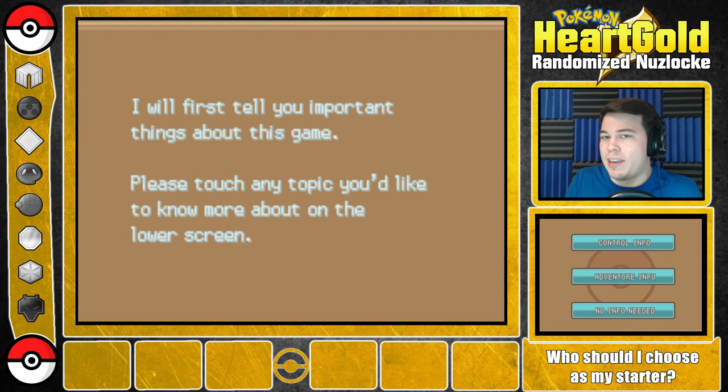I also randomized TMs because why not? Also, I added this idea that I can use an HM Slave if need be. Because this game is randomized and because of the restrictions put on me by the Nuzlocke, I might be put in a situation where I cannot progress through the game because the Pokemon I have can't learn Cut or can't learn Surf. So I am going to allow myself to catch a Pokemon as an HM Slave if need be to continue to progress through the game. But I cannot count that Pokemon as one I can officially use in battle.